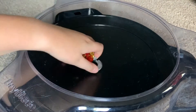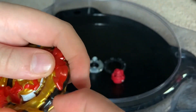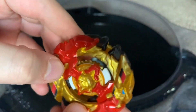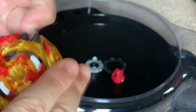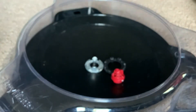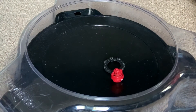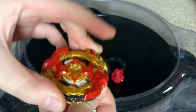Here is the Beyblade piece by piece — I'm gonna make this quick because I really want to do some test battles. Here's the layer. It has four burst stoppers because it's meant for left and right rotation, of course. There they are all out. It's a really cool feature that they included both burst stoppers because that makes the Beyblade just look ten times better, and it also has the left and right spin gimmick like Requiem and Legend.